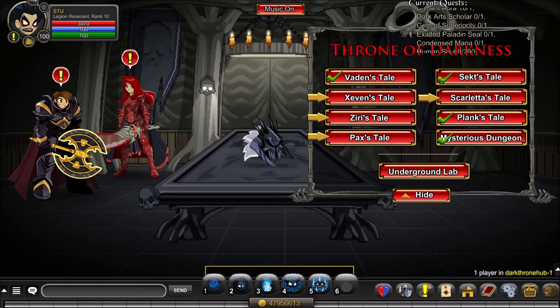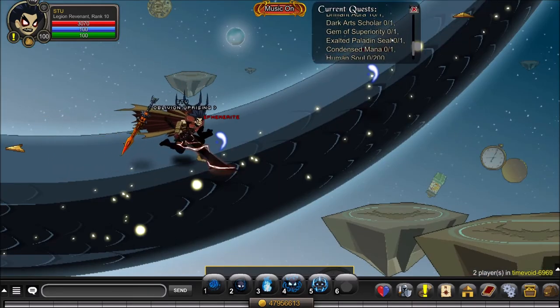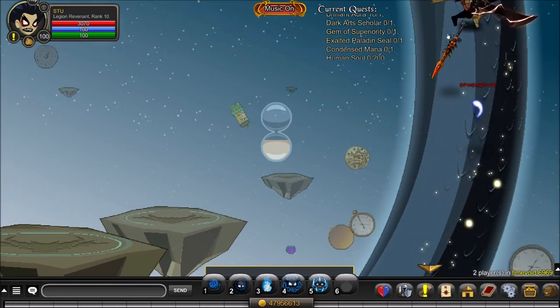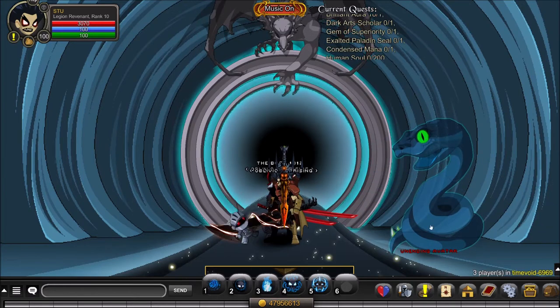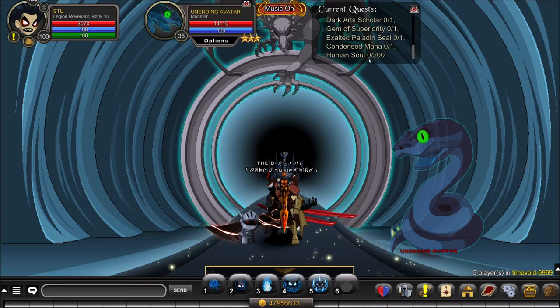Next up is Condensed Mana, which is dropped by the Unending Avatar in Time Void. Another very easy item to get — they're starting you off fairly simple, but the difficulty will ramp up into almost an Archfiend Doom Lord farming style. Kill the Unending Avatar until you get the Condensed Mana. After that you'll need an additional 200 souls from Noxus Tower as explained earlier.